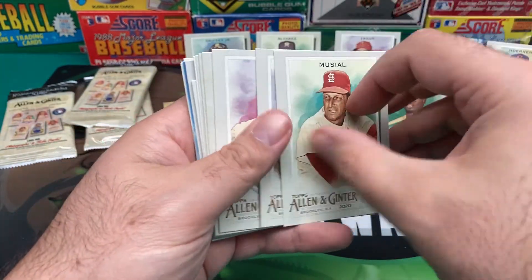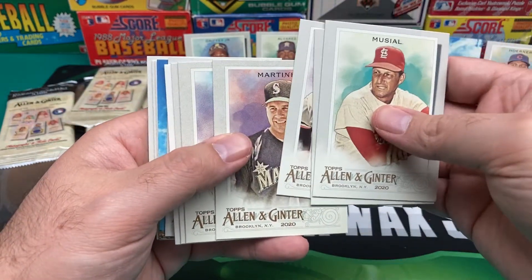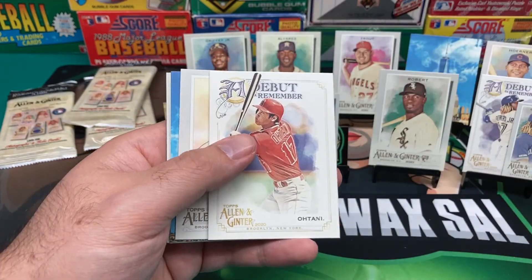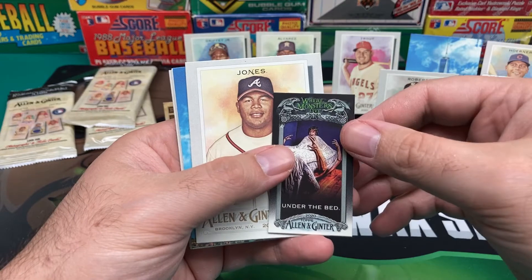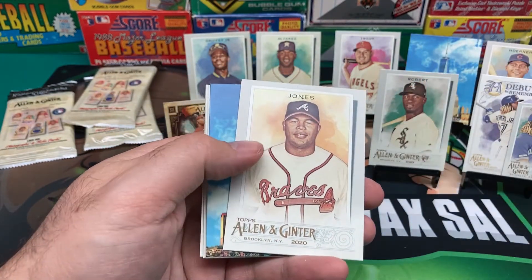Musial. We got Gould — don't know who this is, baseball writer, care less. Eddie Murray, Edgar Martinez, Tucker, Corbin, Debut to Remember — Shohei Ohtani. We got a Mini Alfaro. And we got Where Monsters Live — Under the Bed Mini. Just what I wanted.